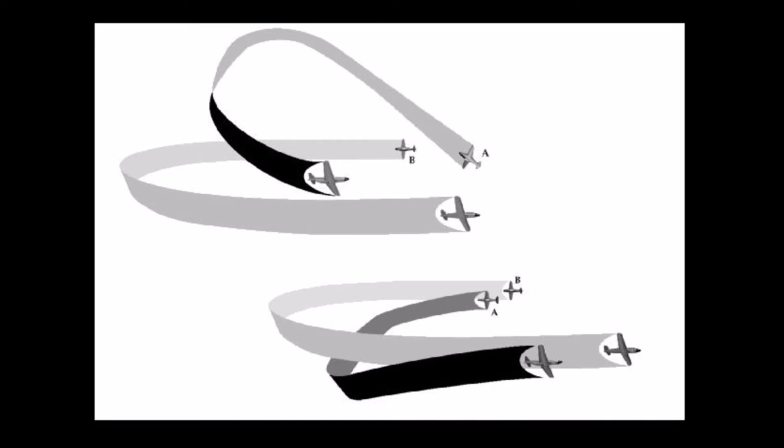The two main tactics we use are the high yoyo and the low yoyo. With the high yoyo we use our height - we turn in, dive, and pull through the bandit. Likewise with the low yoyo, we dive under the bandit using speed and use our speed to turn.